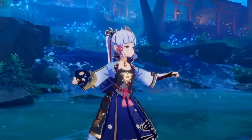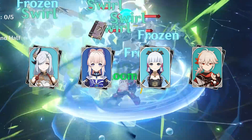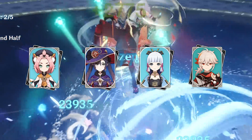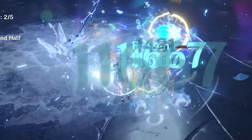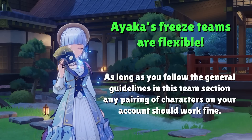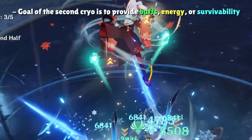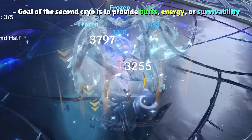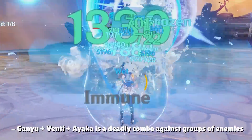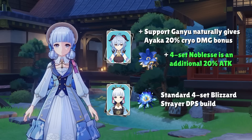Ayaka's freeze teams are both a nightmare to work with and a blessing to build because of how many options she has. The strongest Ayaka freeze team includes Ayaka, Shenhe, Kokomi with Thrilling Tales of Dragon Slayers, and Kazuha. But there are always scenarios where one or two supports are replaced. In the second cryo slot without Shenhe, the goal is to provide cryo buffs, cryo energy, or survivability. For cryo buffs, Support Ganyu provides a 20% cryo damage bonus and, when paired with Venti, both bursts deal massive damage. Support Ganyu can also wield 4-set Noblesse Oblige for an additional 20% attack on top of that cryo damage bonus.